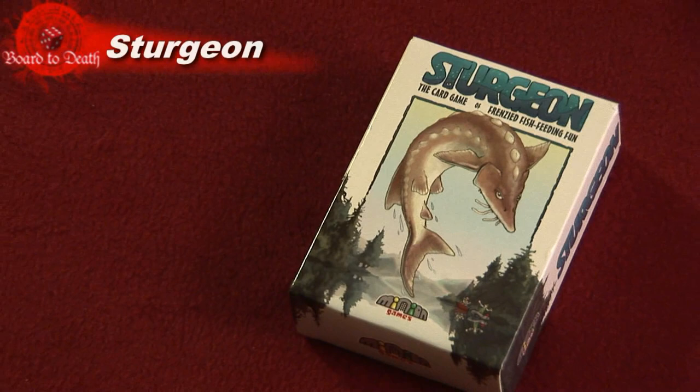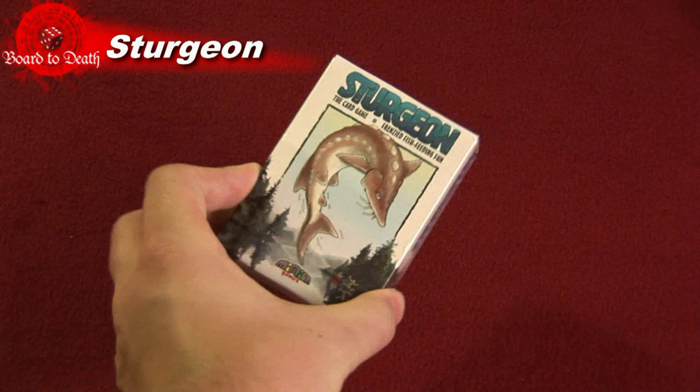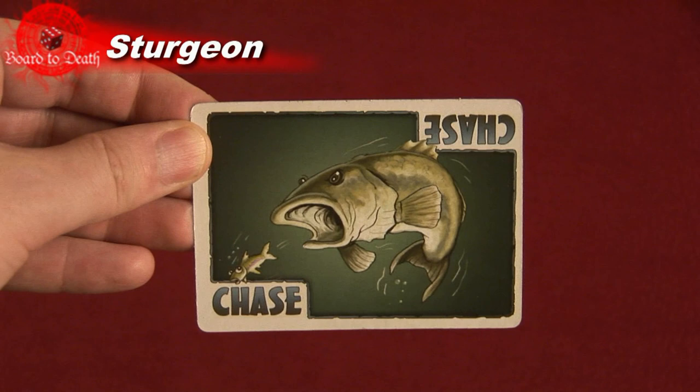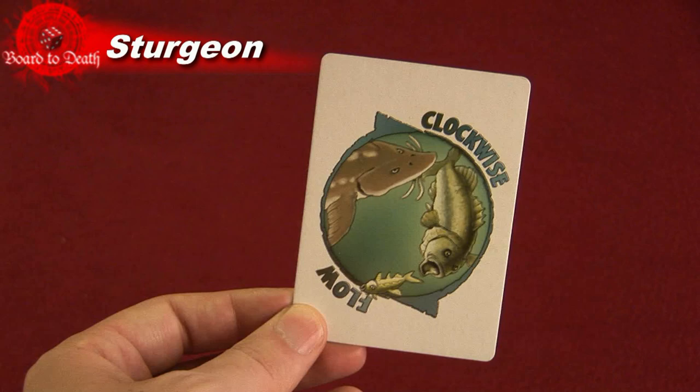In Sturgeon, players are trying to grow 2 Sturgeons before any other player does. In the box you'll get a deck of cards with various fish and special actions. You'll find 16 Minnow Cards, 11 Bass Cards, 10 Sturgeon Cards, 12 Swim Cards, 3 Chase Cards, 4 Weed Cards, 2 School Cards.